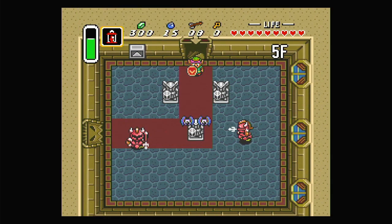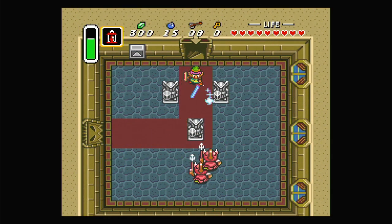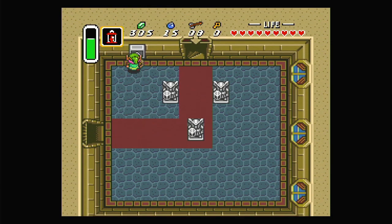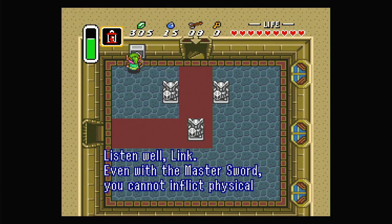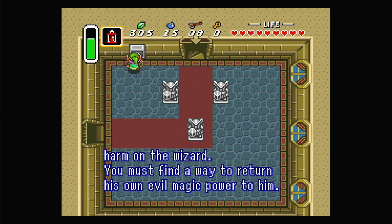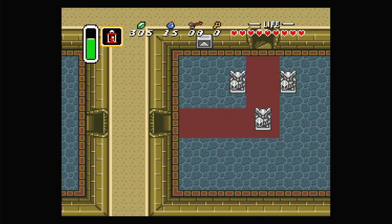Now let's take these enemies out. And maybe talk to Sahasrahla. He says: 'Listen well, Link. Even with the Master Sword, you cannot inflict physical harm on the wizard. You must find a way to return his own evil magic power to him.'